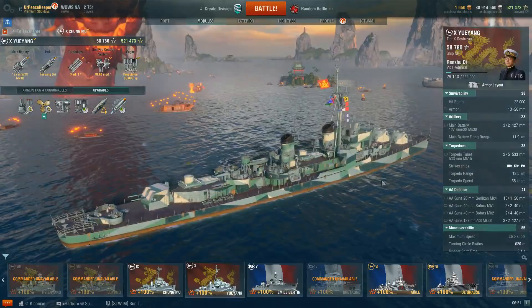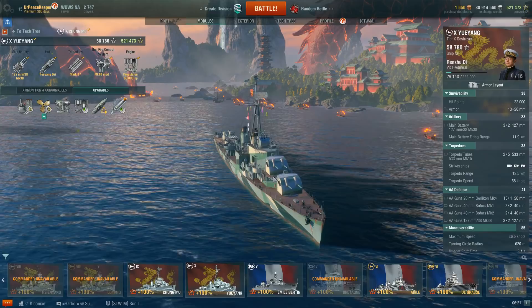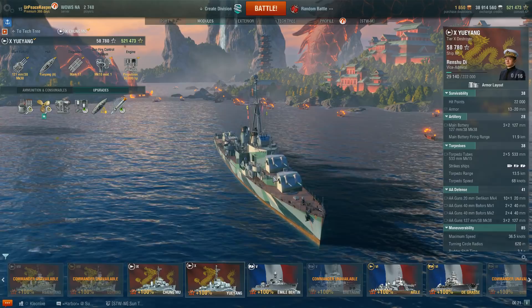The Ueyang is actually the former Allen M. Sumner-class destroyer USS Hainsworth — that's destroyer hull number 700, DD-700. She was transferred to the Republic of China Navy, which is Taiwan, in 1970, where she served until 1999.